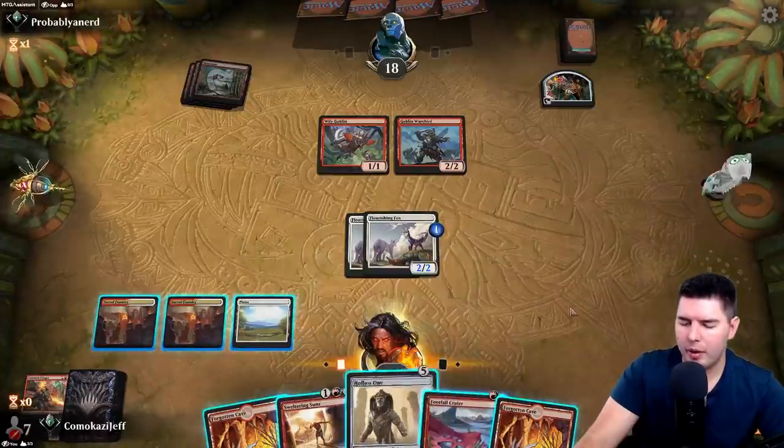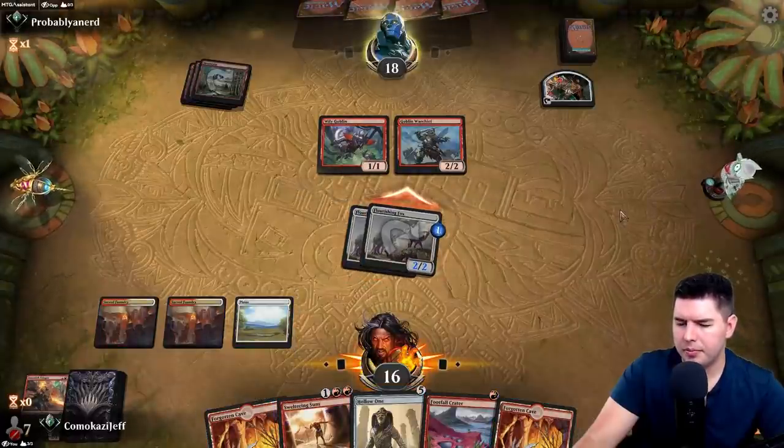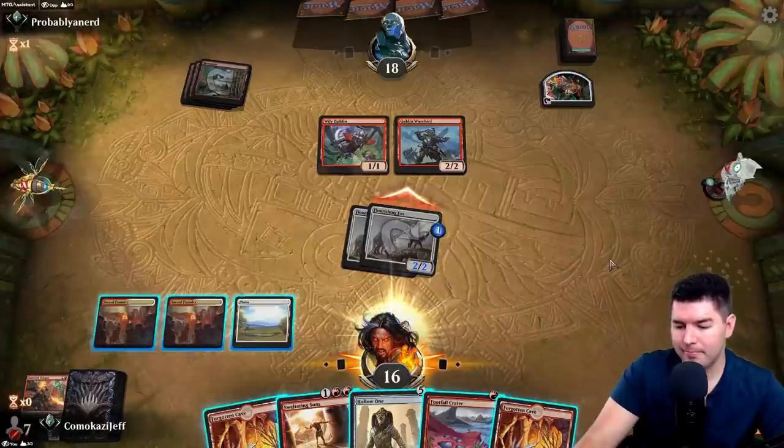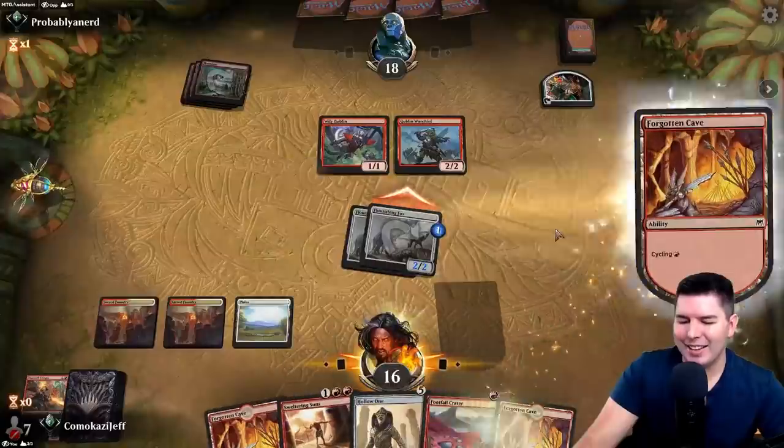There's no way to get Footfall Crater out and play Hollow One right now, so let's just attack in, hitting for ten. Let's cycle these guys first.